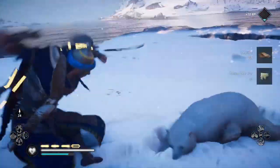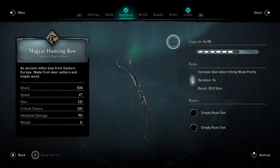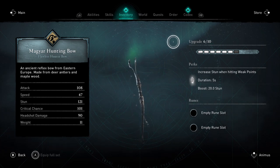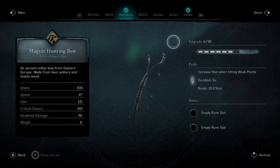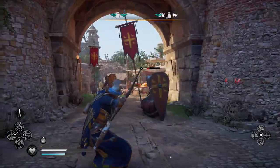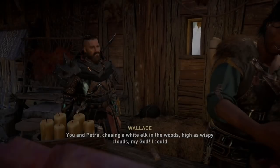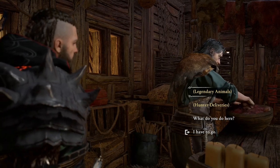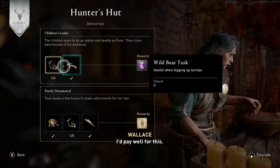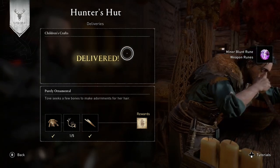Vegans beware, this video involves a lot of animal violence. What is up my fellow vikings — today in Assassin's Creed Valhalla we are going to be obtaining the legendary Magia bow. This is a weapon that not too many people are aware of, as it's one of the more difficult weapons to obtain. You need to complete all hunting challenges with Wallace at your hunter's hut. While this is easier than all of the fishing challenges — which lets you get the Swordfish Sword — this is still a really challenging weapon to get.